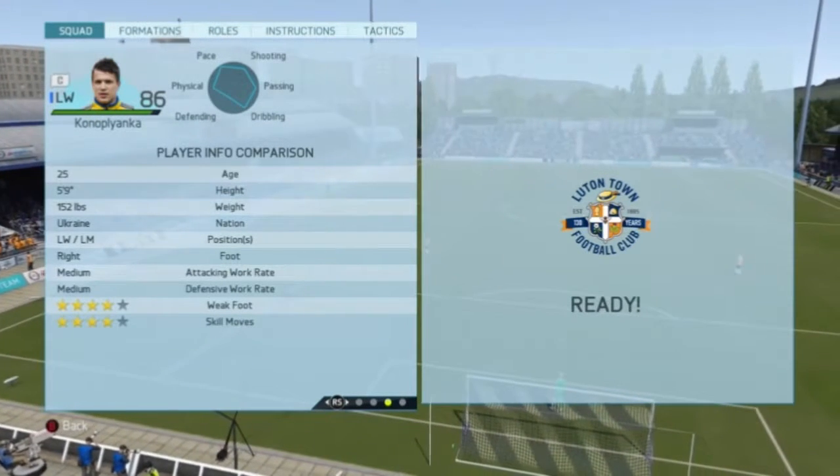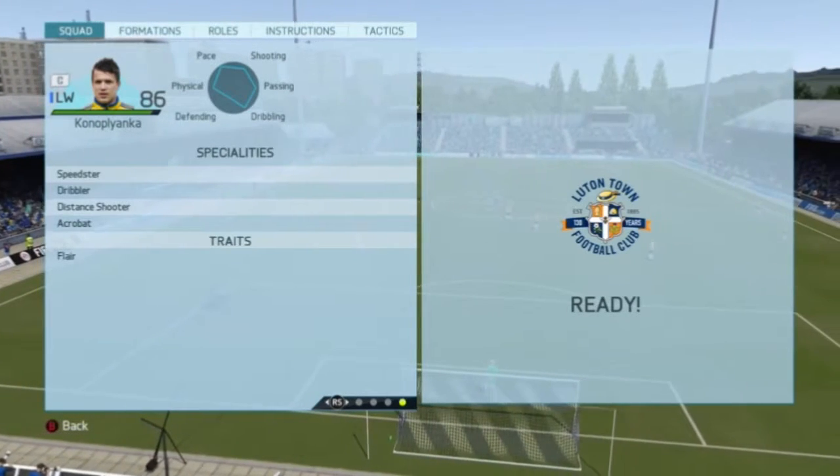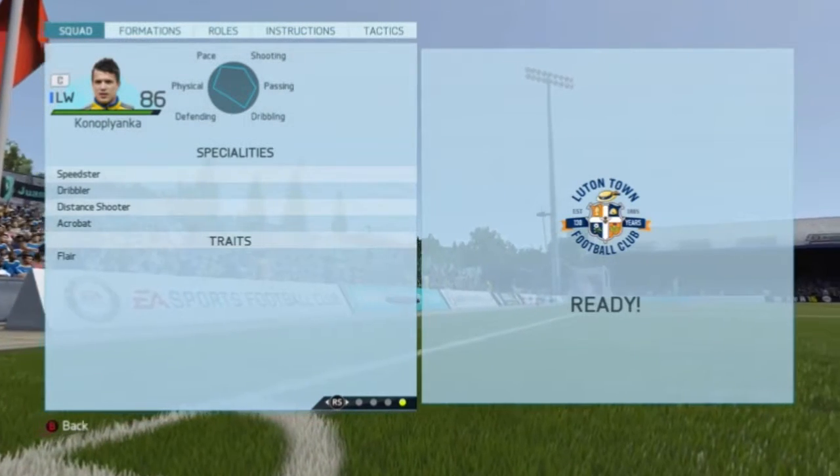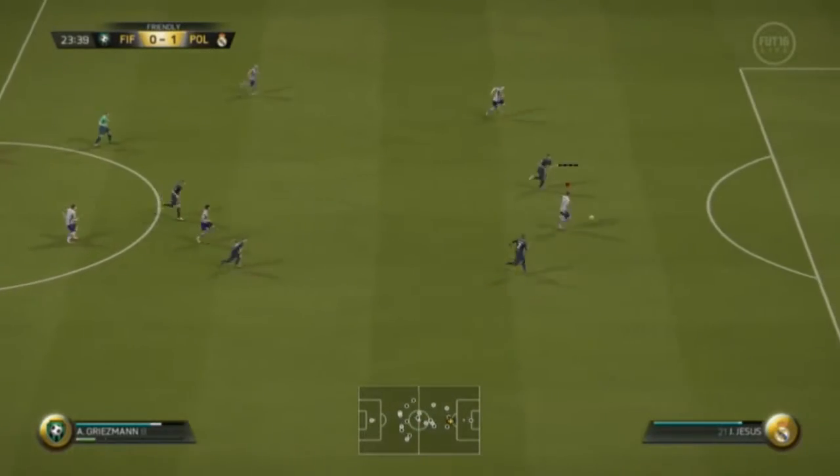This guy can play as a left winger and left mid, right footed with medium-medium work rates, 4-star weak foot and 4-star skill moves. His specialities are speedster, dribbling, distance shooter, acrobat and his trait is flair.